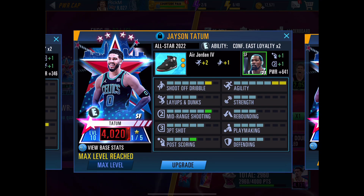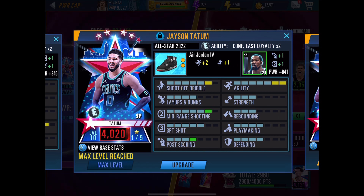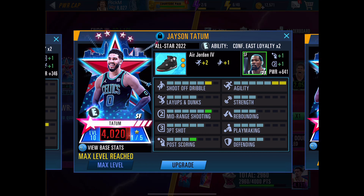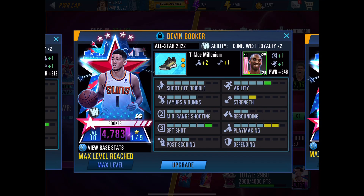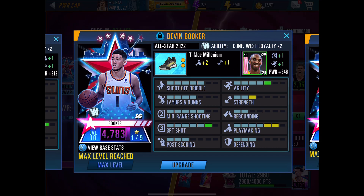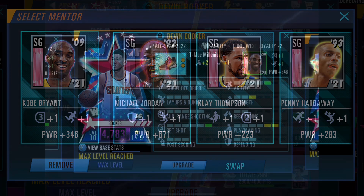For small forward, you can boost it however you want — midrange or 3-point shooting, or even defense, it's all up to you. For shooting guard, I do want to boost 3-point shooting, just in case he becomes my primary ball handler. I do prefer better attributes versus boosting power — the attributes really make a huge difference in gameplay.